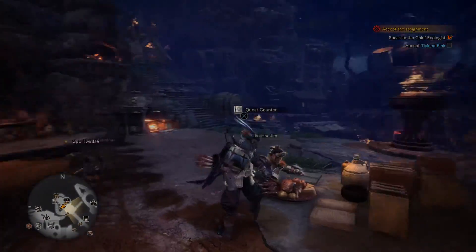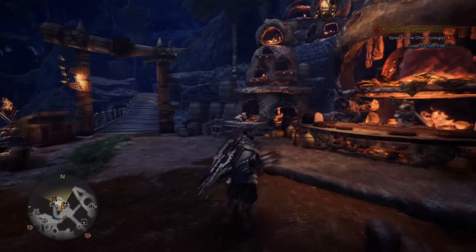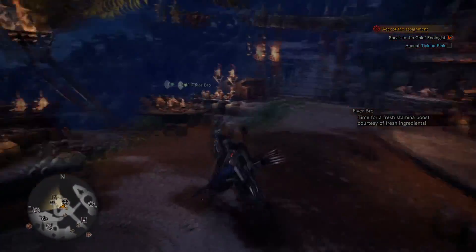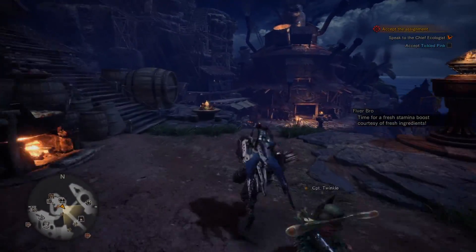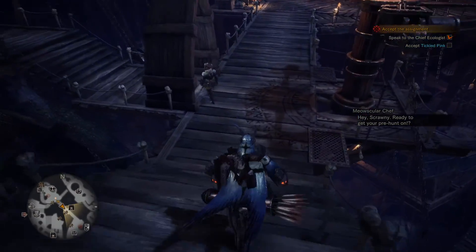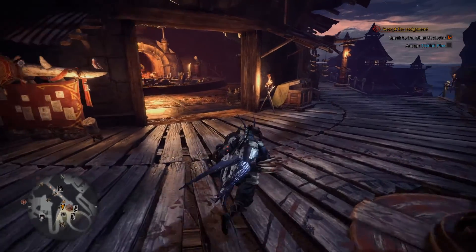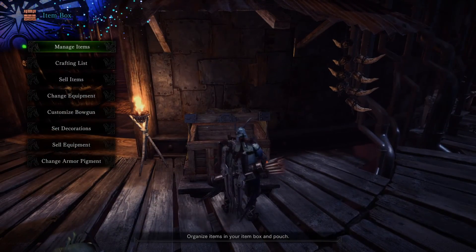I really don't want to fight this Anjanath, but okay — I'm going to stop dilly dallying. This is a main story quest so I'm going to swap over to our light bow gun and we'll take care of the Anjanath in the Wild Spire Waste.